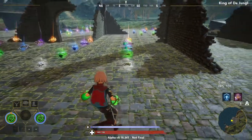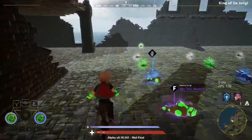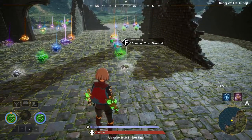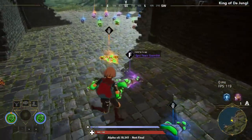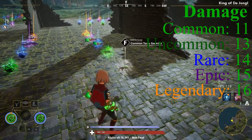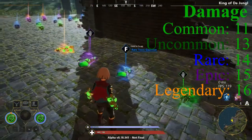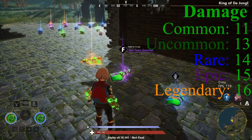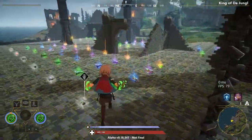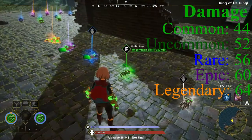Now I'll go over the damage for the toxic gauntlet. Each unique projectile has its own damage number and these can add up. I'll go over each damage number for each rarity and then the total damage when hitting all four projectiles. The common toxic gauntlet does 11 damage per projectile; uncommon 13, rare 14, epic 15, legendary 16. If you hit all four with the common gauntlet, you'll do 44 damage.